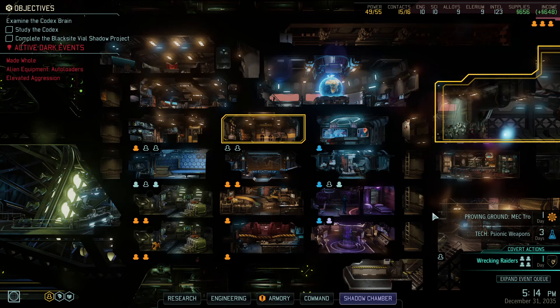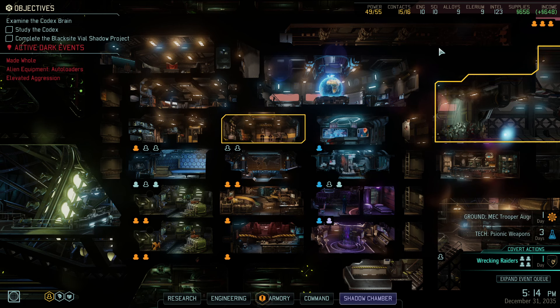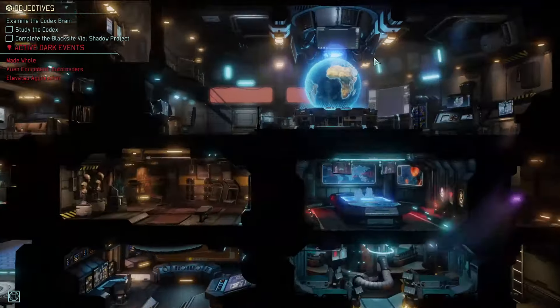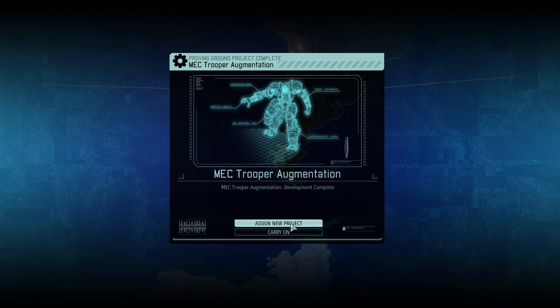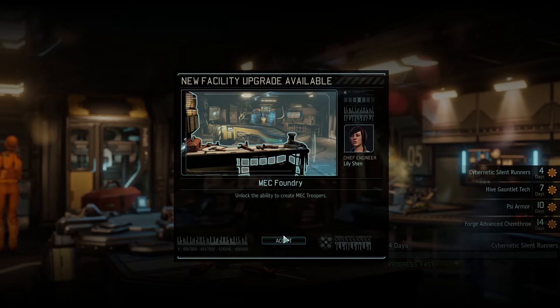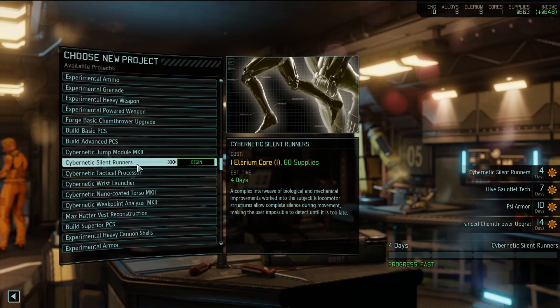Hey there everybody, Thet here and welcome back to Thet Plays XCOM 2 War of the Chosen. We got some big business hopefully to take care of today. Head straight to the geoscape to see what it's going to take to deal with him. We got some alien alloys we're chasing down here, but more importantly, mech trooper augmentation is about ready to go. We already had a volunteer for it, so we are going to put them in and see how it goes.